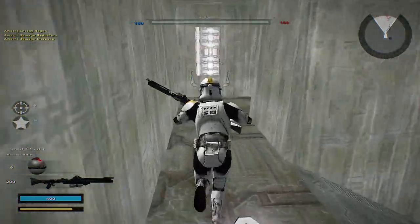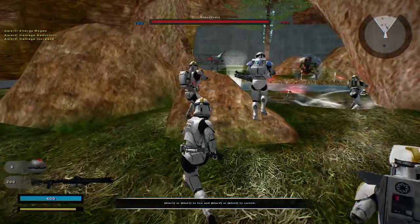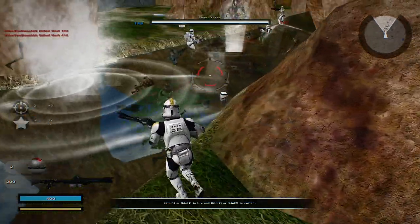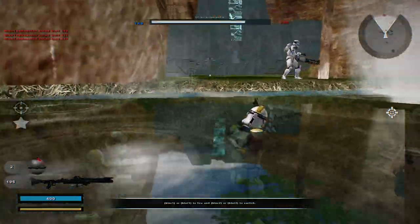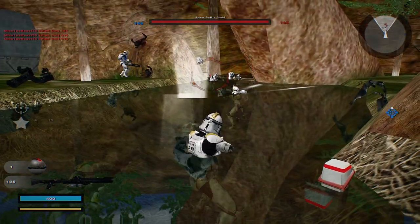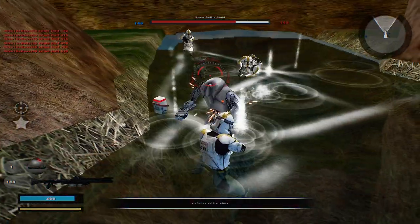It looks to me that there are two bases and then there's the little swamp in the middle. So you have to kind of find your way around to be able to capture this command post. I'm not entirely sure though how well we'll be doing here.